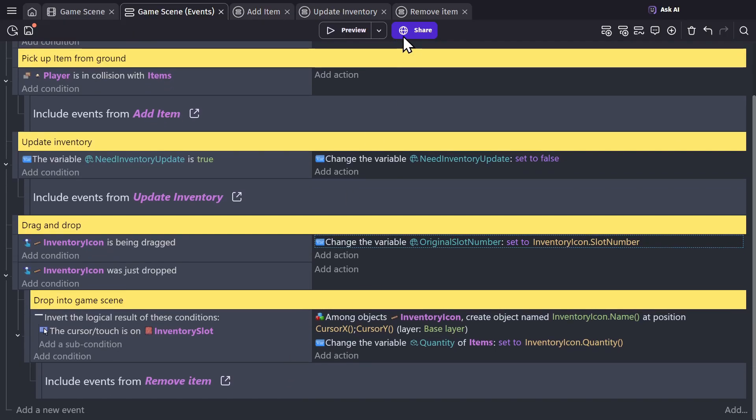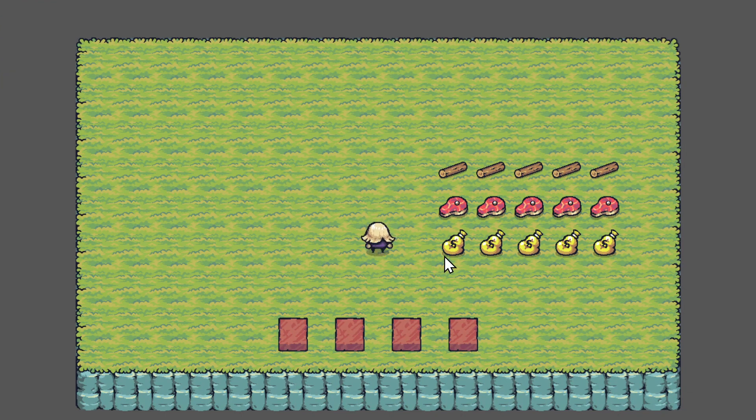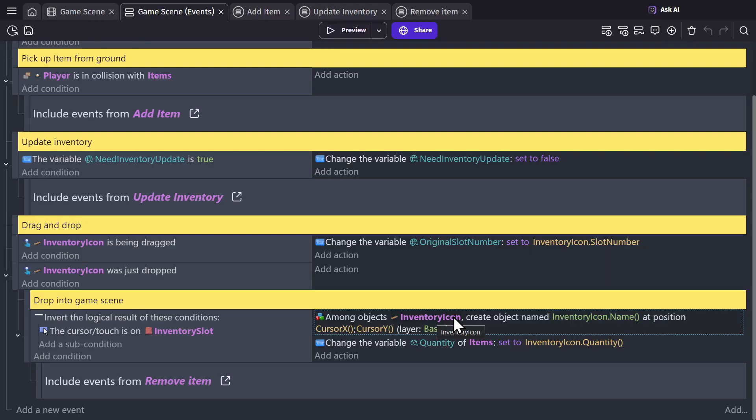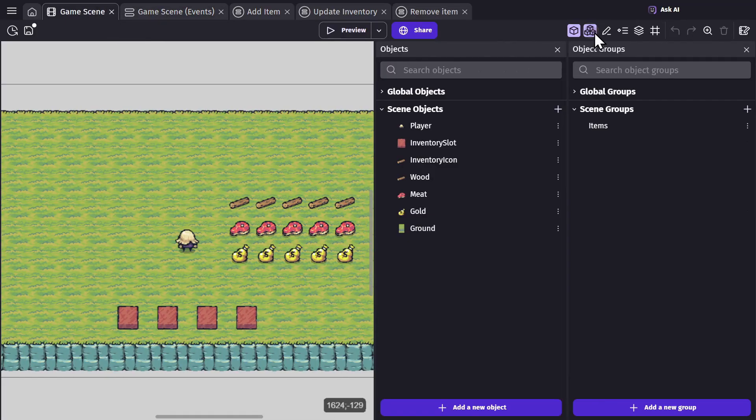After all of that, if we preview the game and pick up the object, take it and drop it, the inventory was updated, which means it was deleted when the inventory updated. I apparently made a mistake in the video — apologies for that. This should be items, among objects items. The items group creates an object named inventory icon name — so using the name saved inside the inventory icon, we create an object from the items group.